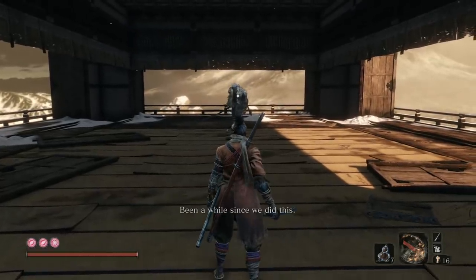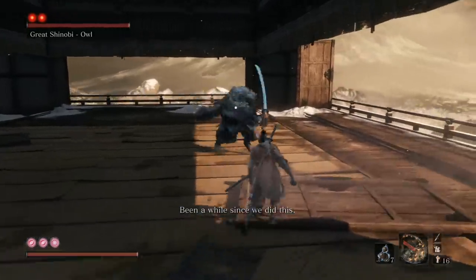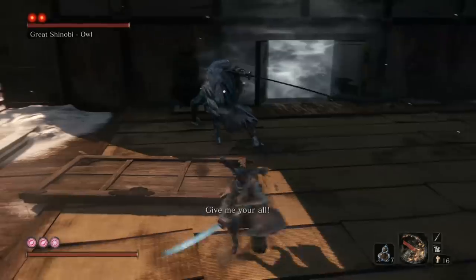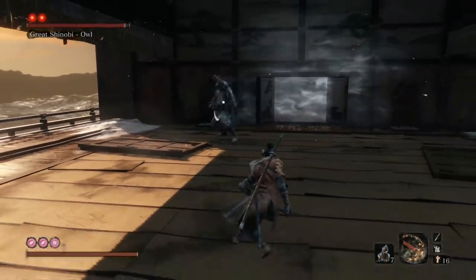When we start the fight, this strategy is all about keeping proper distance. We're going to let him take the initiative, hang out right about here, and when he starts coming, we're going to dodge into his swing on our right-hand side. Just zip in — look how close I am, look at our feet — I am really close to him, then I dodge out. I almost went too deep because I only get one hit in here. I could have gotten two hits there but I only got one. We're going to do this a lot in both phase one and phase two.